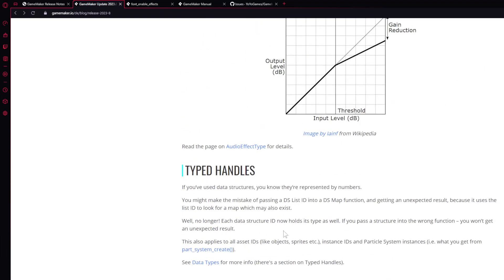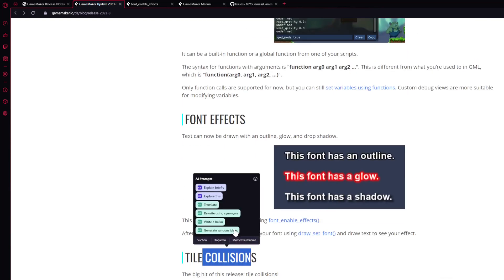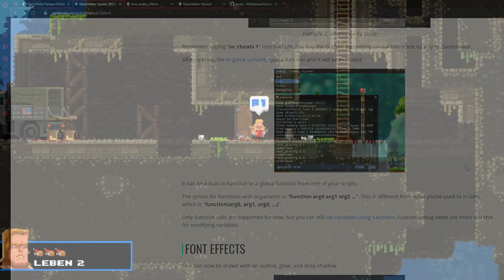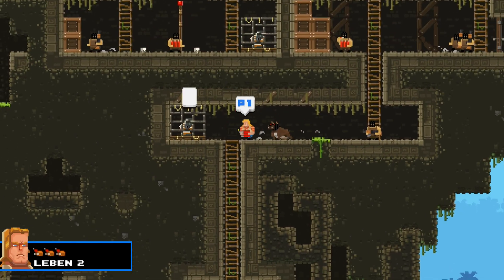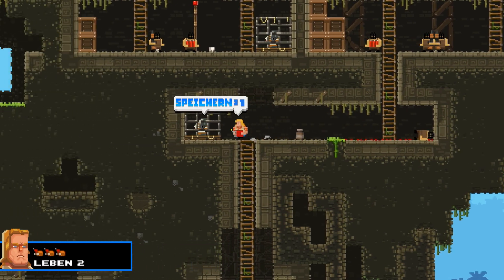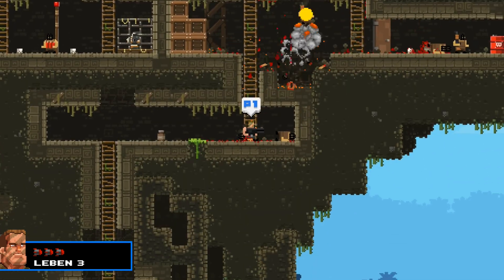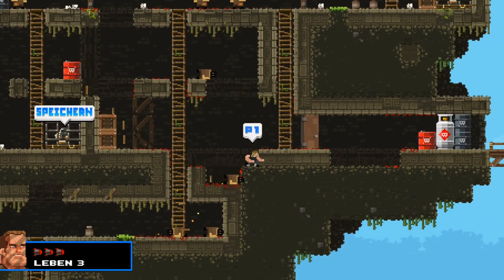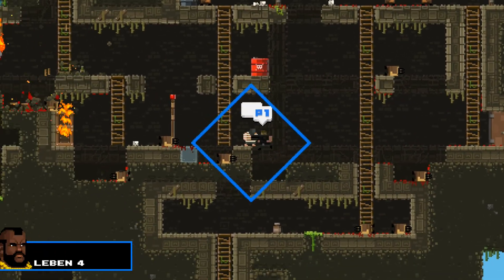The most interesting and requested features remain font effects and tile collisions — super cool. There have been some issues but most have been alleviated. One warning: HTML5 developers should be aware that particle creation is causing the IDE to crash, so if you're an HTML5 developer, consider skipping this update or waiting for another patch.